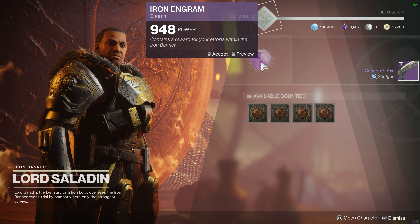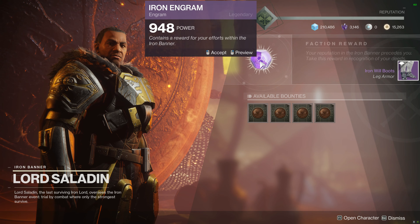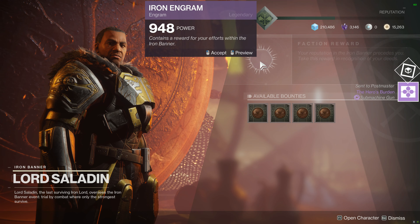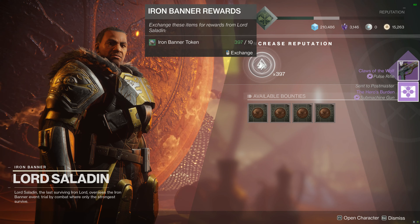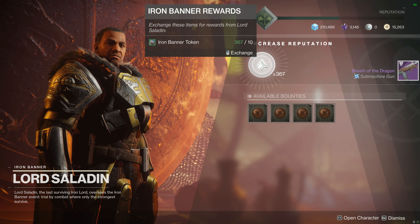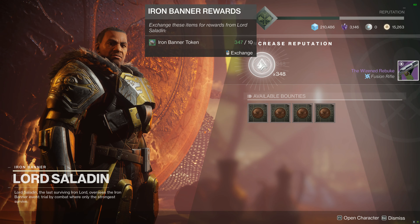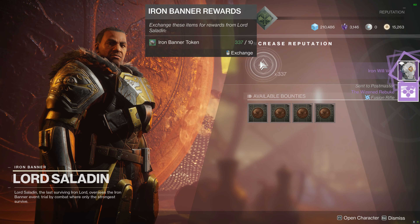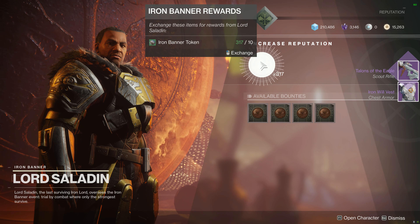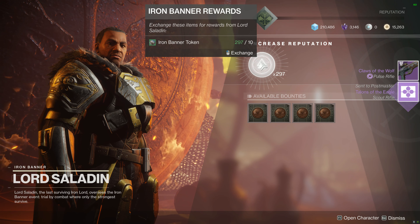Boots — I'll take them. I've not got any Iron Banner boots before, now I've got two sets. Another Gunora's Axe — we'll check that roll later on. It's really lacking — giving me the weapons and cloaks and chests. No, I don't need Breath of the Dragon. Trash, trash, trash.